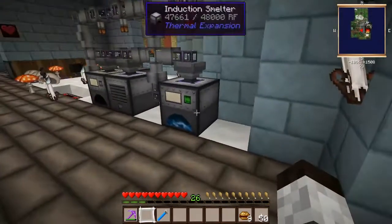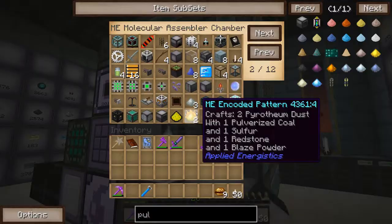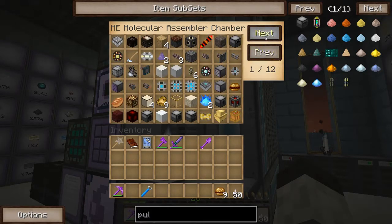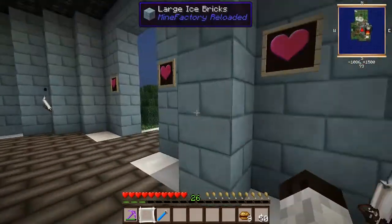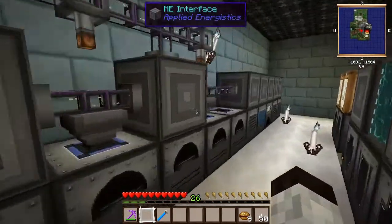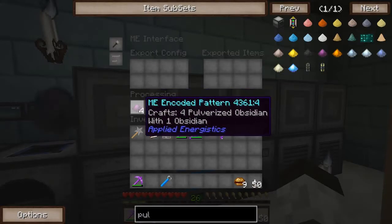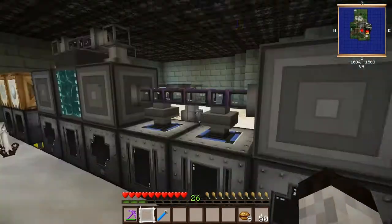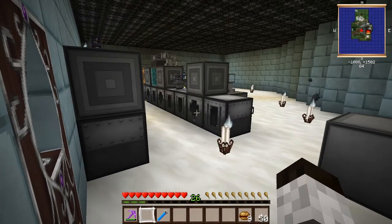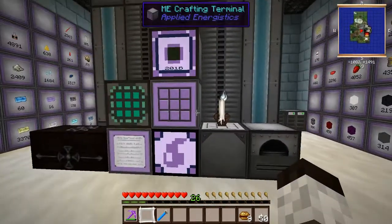If there is pulverized obsidian in my ME system it would take it out and put it into the induction smelter. If there isn't any, it will look for a crafting recipe. There isn't a crafting recipe because it's produced by a pulverizer — so I've put an encoded pattern into one of these pulverizers to tell it how to make pulverized obsidian. That's a nice way to always have hardened glass in your system, which helps with a lot of other thermal expansion items, not just the deep storage units.